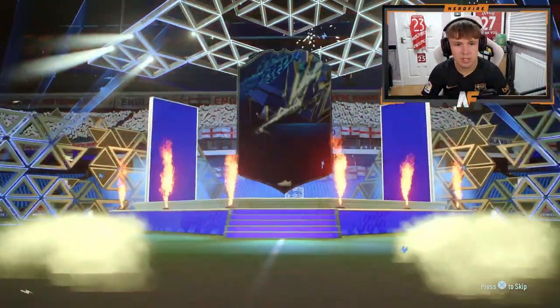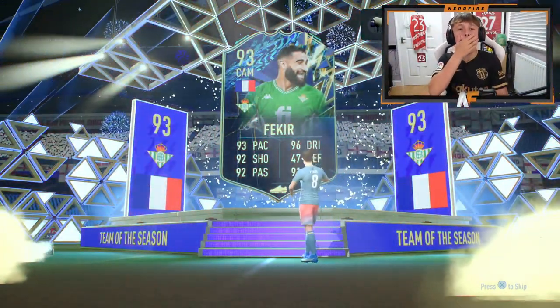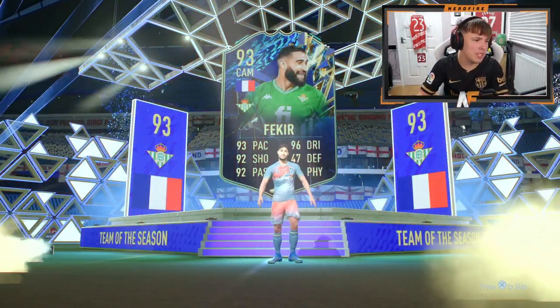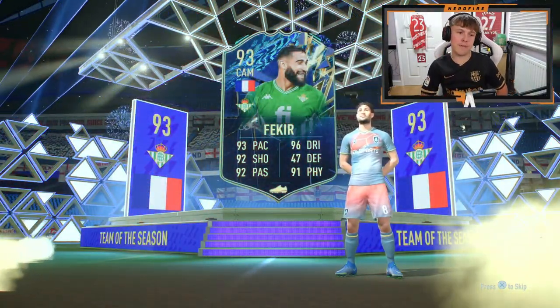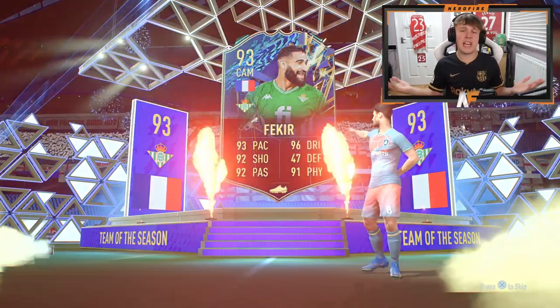My La Liga Team of the Season player pack — I'm expecting to see Spanish here. French? It's Fekir. I actually thought I just got Benzema. That would have been solid if I didn't already have Fekir — I got him in my red picks, which is kind of a shame. He's basically fodder for me. I thought it was Benzema though — I was like, oh my God, I'm about to see centre forward and it's going to be Benzema. I haven't used him yet; got him in red picks, so sadly it's technically a dupe.